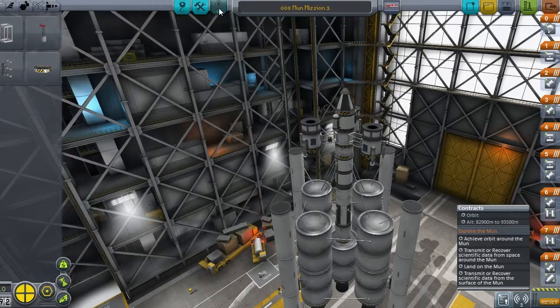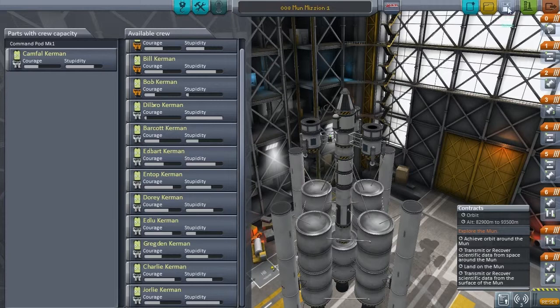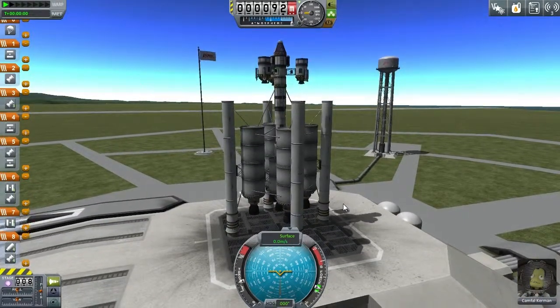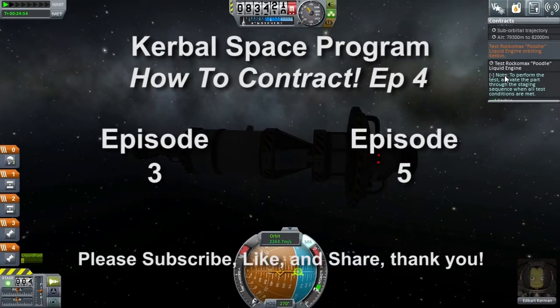Jebediah, you are out. Edlu did the little test. Camphal, you are going to the moon. SAS on, throttle about half — that's about right for now for the first sample of it. 3, 2, 1 — liftoff.